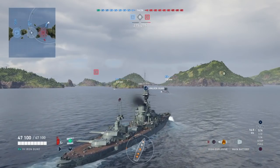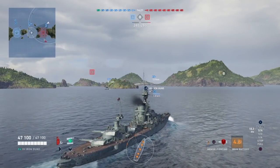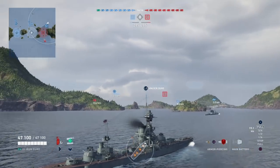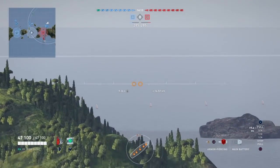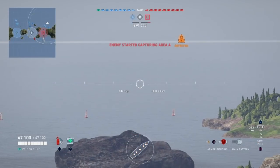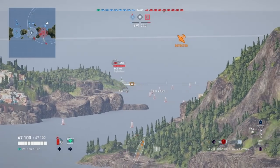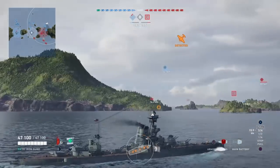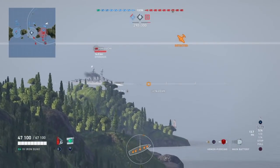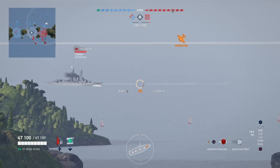This is based on some research and testing I've been doing. The difference between the British AP shells and standard AP shells is they have shorter fuses, which means they'll explode quicker upon impact. So what does that mean exactly? It's going to be harder to cause big damage against heavily armored spots on the ship, and it changes how you want to approach targeting.